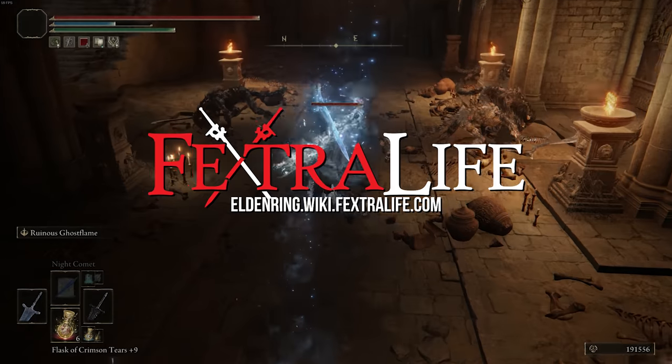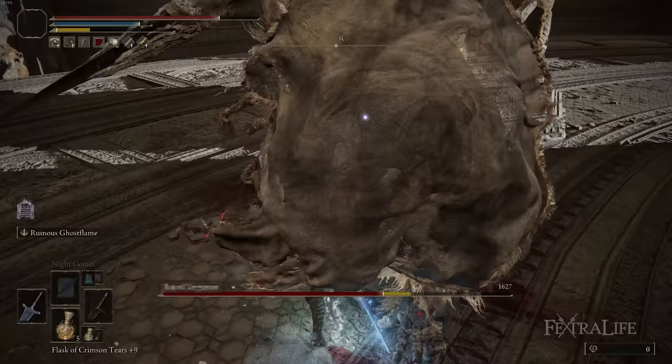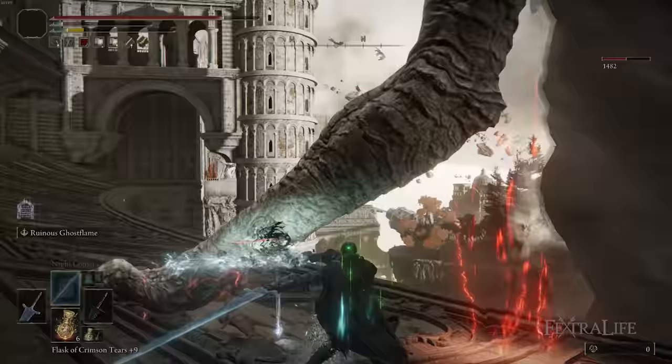In this Elden Ring video, I'm going to be showing you my Dark Knight build. This is a level 150 intelligence build that uses both melee and ranged attacks to take out enemies from any distance. So let's jump into the weapons first for this build.